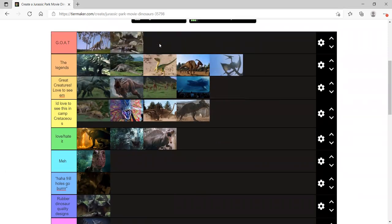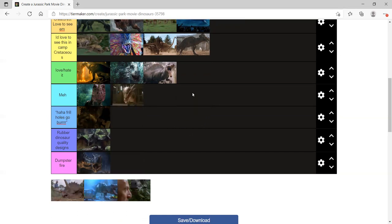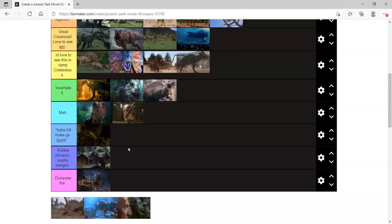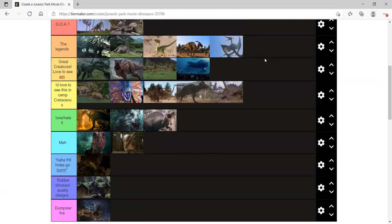Stiggy/Stygimoloch — I'd put it in meh, Pachycephalosaurus is cooler. Triceratops — Camp Cretaceous tier for now. It's super famous and popular but you don't see it do anything besides lay down and die in the background in essentially every movie. I'd love to see it fight Rexie in Dominion — we haven't gotten a Triceratops versus T-Rex fight, which is arguably the most famous dinosaur duel ever.